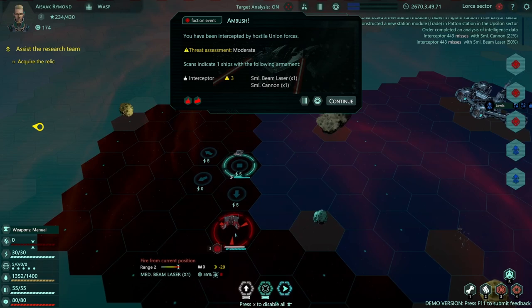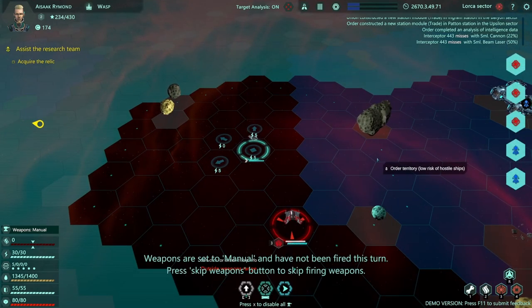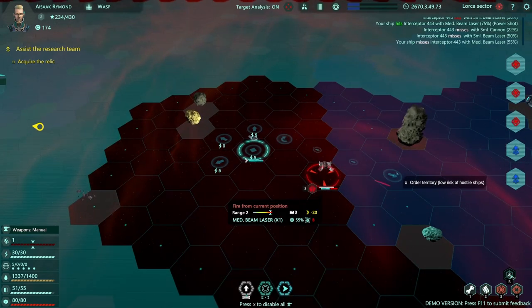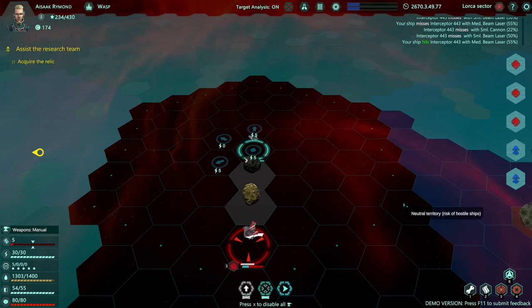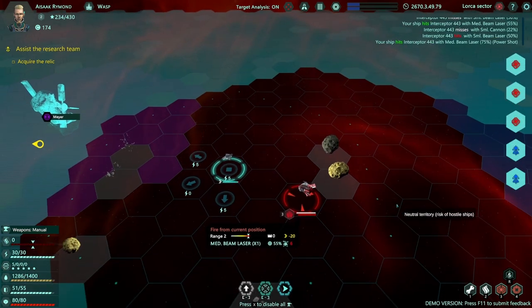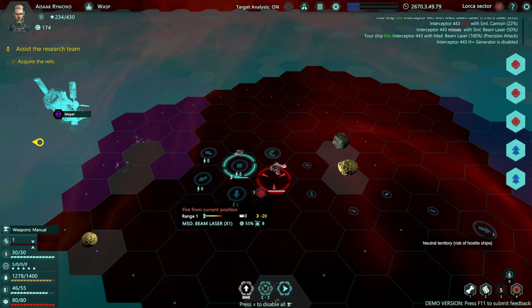There's a big lad here. You have been intercepted by hostile Union Forces — threat assessment moderate. Scans indicate one ship with beam laser and cannon. That's not great. We want to get out of range maybe — they are out of range. Now we can do a power shot and then move, we'll continue firing on them. I should fire on them before I move. We haven't actually taken a hit yet. They are forced to move around the asteroid. We'll do another power shot — so now their shields are down. I like to hit the generator because I hope that means they don't have as much energy to fire anything or recover their shields, but I'm not sure if that's the case. It is disabled — so that's pretty good.